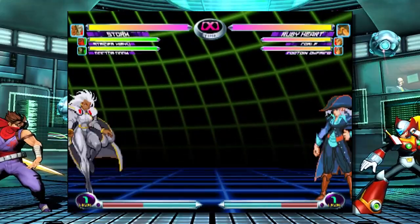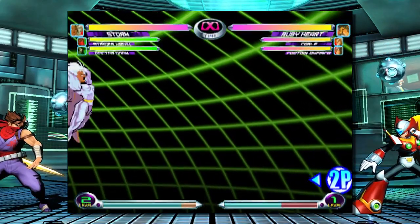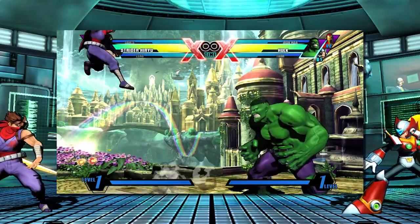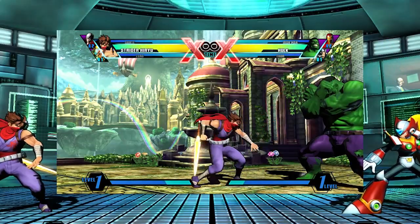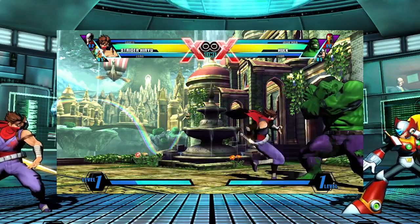But because characters like Storm were able to whiff moves and build meter at a ridiculous rate, in Marvel vs. Capcom 3 the change was made so that whiffing special moves and normals builds no meter — you can only build meter when your specials or normals actually make contact with the opponent.